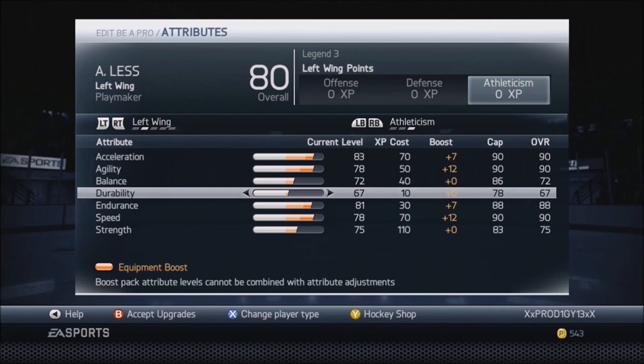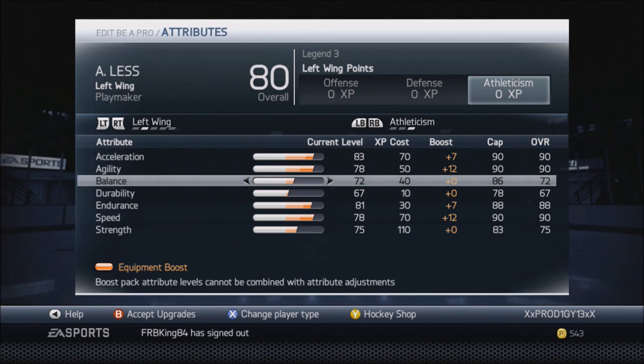That's my left wing playmaker build. A good size for a playmaker would probably be about 5'8 to 5'11 and maybe 165 to 175 pounds. You will get rocked a lot with this build — that comes with the territory of being a playmaker. You take hits really bad and get drilled. But depending on how you play, you can do some dekes to get around people, make plays, get assists, or just throw pucks to your players.